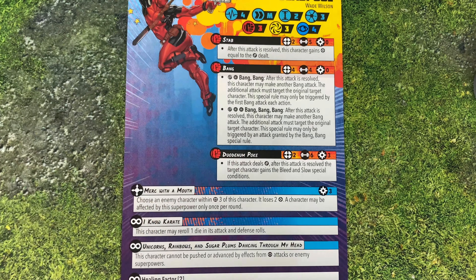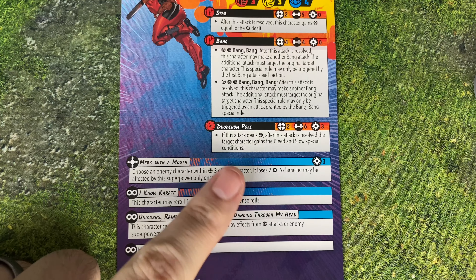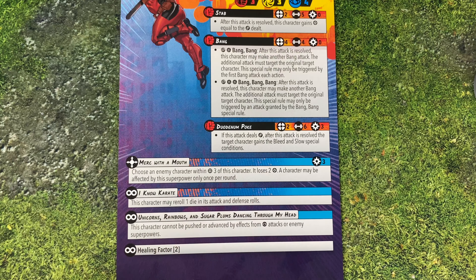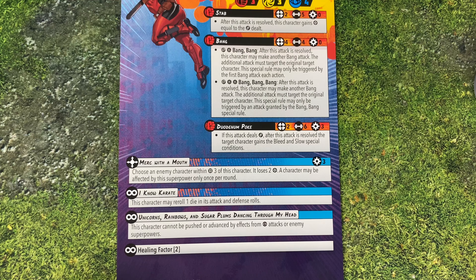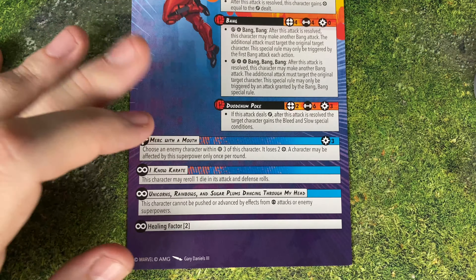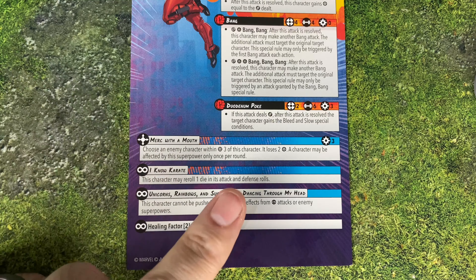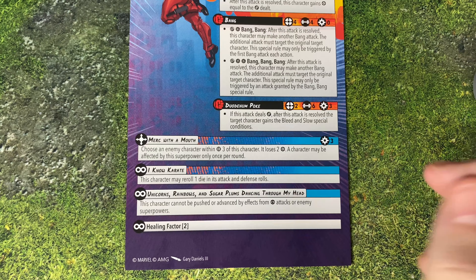It's going to be tricky to roll Bang Bang Bang with only four dice, but he's got I Know Karate which will help him roll. He's more of a Cobra Kai kind of guy, to be honest. He's got the Duodenum Poke — it's a cost-three power ability with six attack dice. If it deals damage after the attack is resolved, the target gains the bleed and slow special conditions. So that's pretty cool. He's a Merc with a Mouth, which lets him basically take away other people's power, which is particularly nasty.